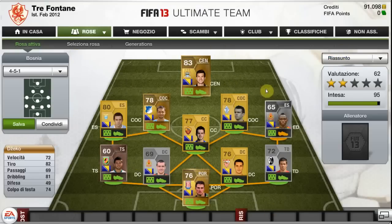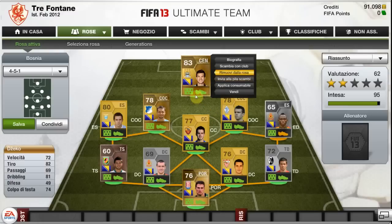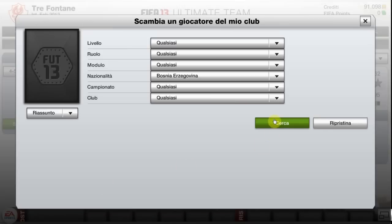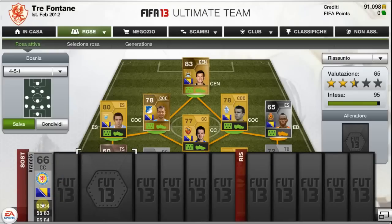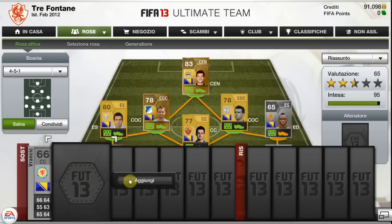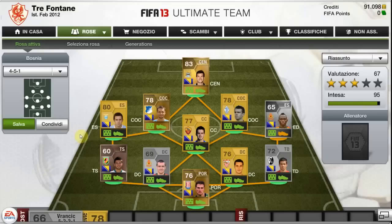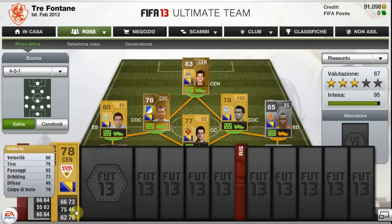So this is the Bosnia team. It's really good. The only issue is it doesn't have 100 chemistry, as there are no right mids — with more chemistry it would be perfect. You could also swap Zeko for Ibecevic, which would increase chemistry as he'd have a better link. There's also Vabah, who can take Pjanic's place when he's tired — he's not the best but he's a good, cheap replacement.